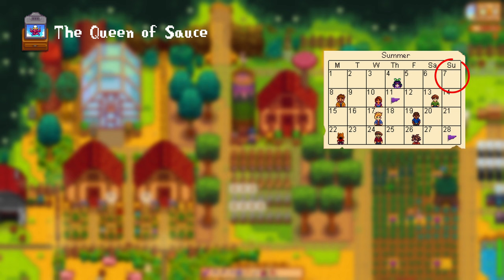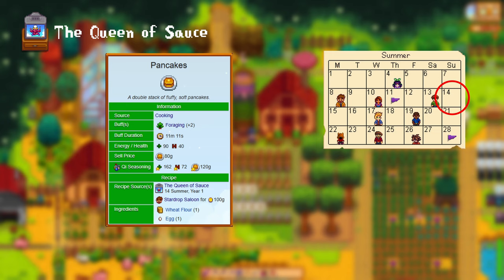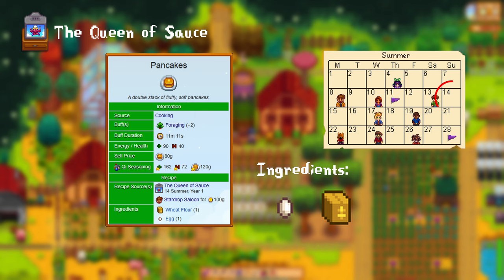7th of Summer, Year 1: baked fish. For this recipe you need 1 sunfish, 1 bream, and 1 wheat flour. 14th of Summer, Year 1: pancakes. For this you need 1 egg and 1 wheat flour. Additionally, this gives you a plus 2 buff on foraging. Also, you can buy this at the Star Drop Saloon for 100 gold.